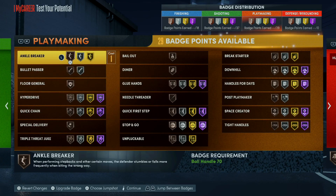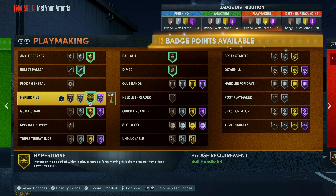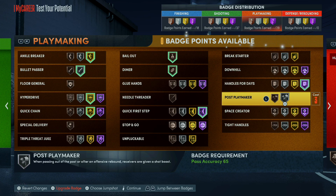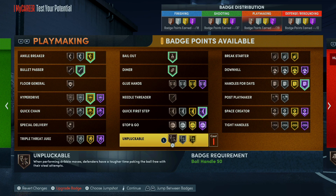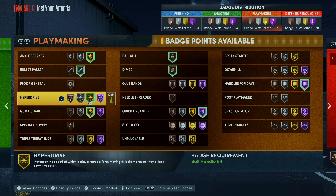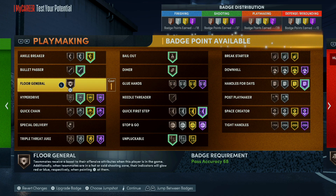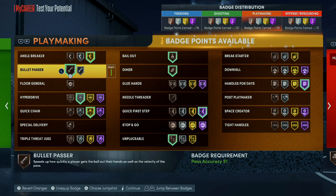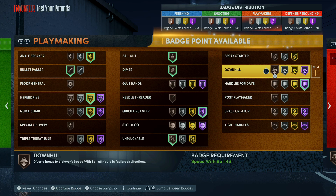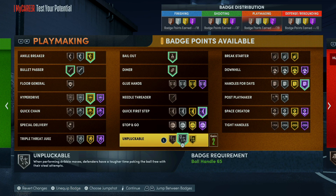For playmaking: bullet passer off the rip, bailout, quick chain and hyperdrive on gold, hall of fame quick first step, handles for days hall of fame. I also need unpluckable — I'll make hyperdrive bronze and get unpluckable silver. I got one badge point left, and I can make unpluckable silver. That's a W.